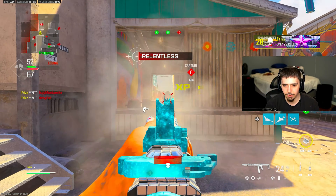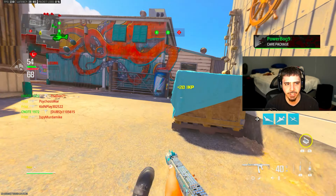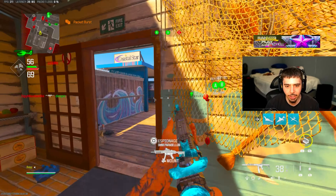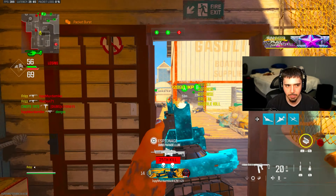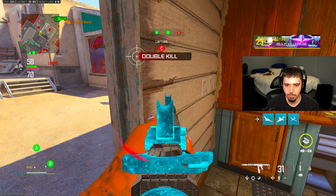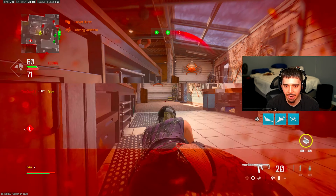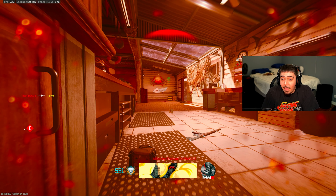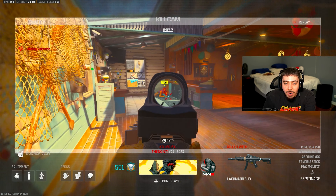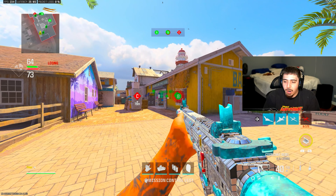Now let me know if I'm bugging — should this map be in small map mosh pit? Do you think it's small enough? I had to go to Season 5 Mosh Pit to play this map. It would be great if I could play small map mosh pit for it, because I think it's a pretty small map. You have Emergency in small map mosh pit, and this map honestly feels a little bit smaller than Emergency — so if Emergency is in small map mosh pit, this should be as well.